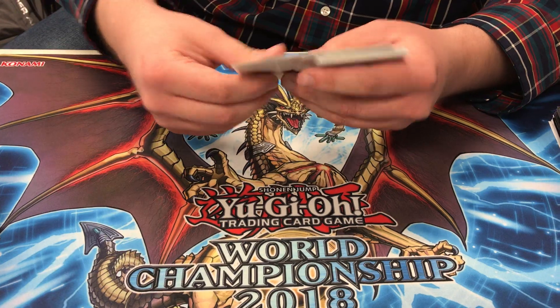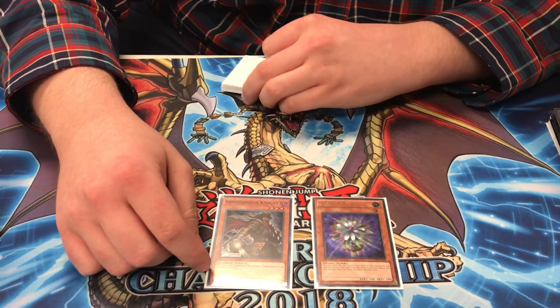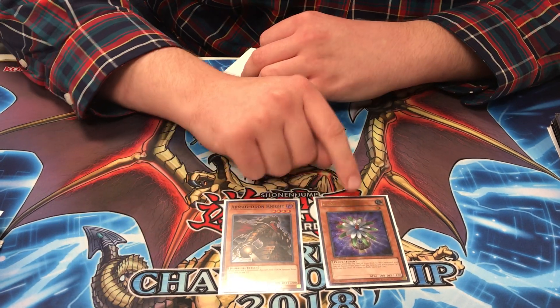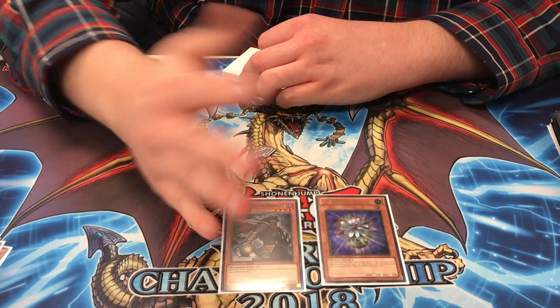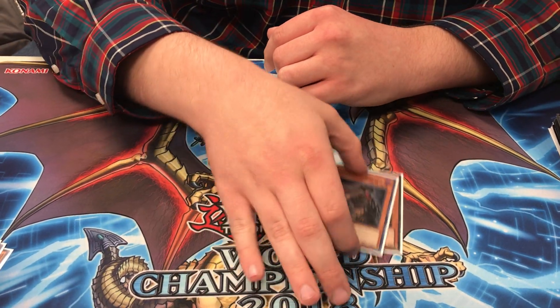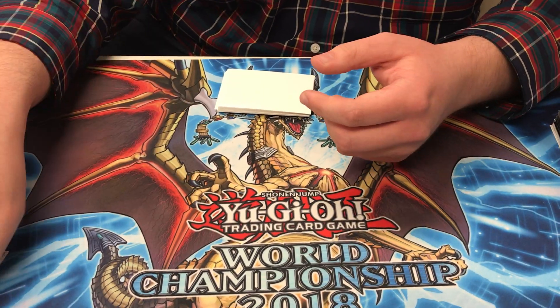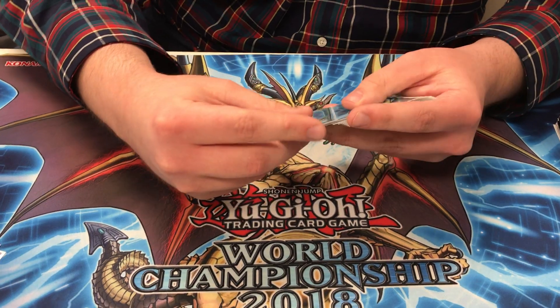I also play two one-ofs — technically two more normal summons, but I never see either of them. One is Armageddon Knight. This is mainly because it was an Earth target for Shekinaga — honestly I threw it in before I realized Giant Rex was an Earth, and I just kind of decided to keep it for Link extension and stuff like that. Armageddon Knight sends almost any card in your deck, so there's really no reason not to play it. I also thought about playing Greffer, but I already have seven normal summons technically, and it's just never been something I needed.